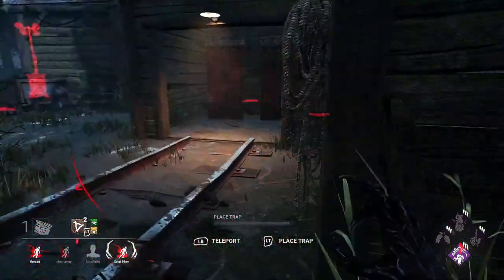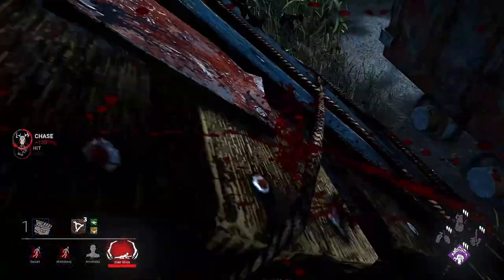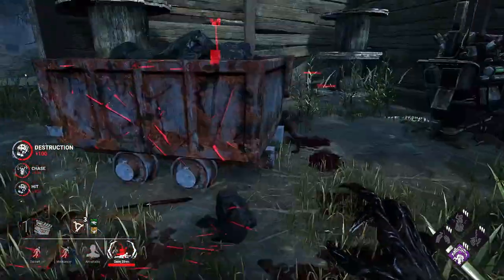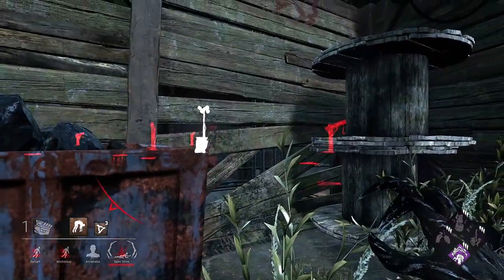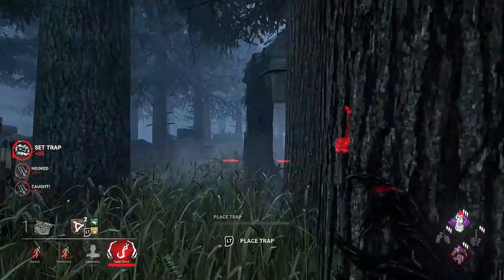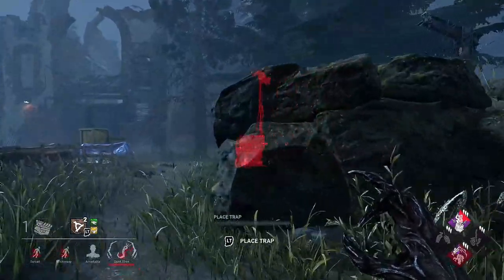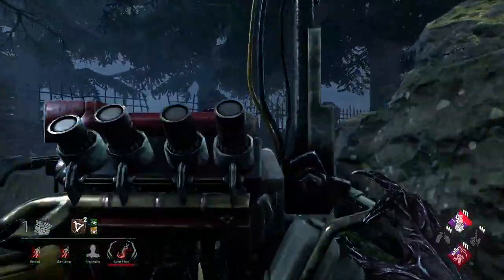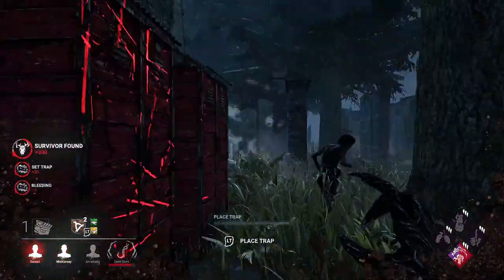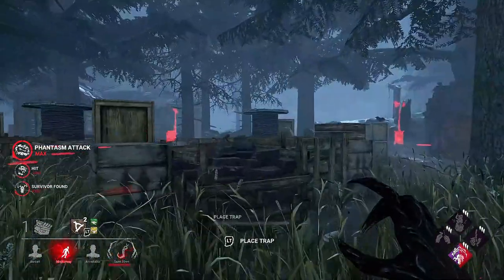I'm going to leave him — he's going to set that trap off. I'll leave him and go after Claudette instead. Claudette, you got me there. I should get the hit here — yeah. Bit unfortunate for her but she put her pallet down too late. Get her hooked. There was a hook sabotage — so on she goes. Trap around her. Clever play by them because that hook was deep in the area — quite a tricky one for them to get out of. Put a trap down here again. Let's get a hit on the Meg.